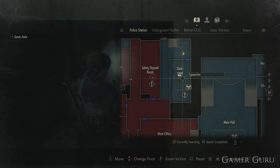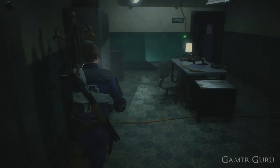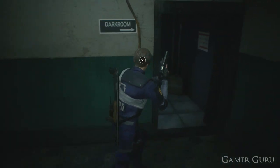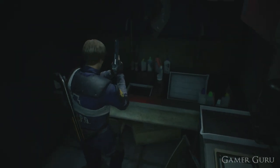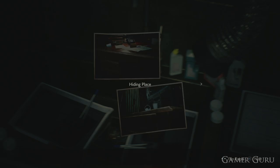Now that we're back in the police station, we want to head into the dark room, which is just below the stairs on the west area of the first floor. In the back of the dark room we're going to be able to reveal the photo reel we just found, and this is going to reveal two hidden places.